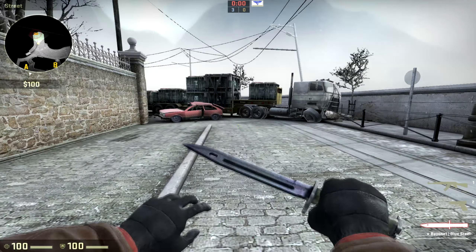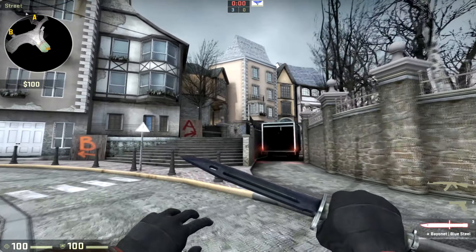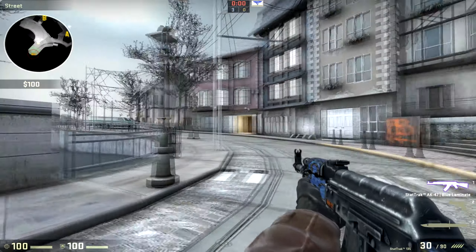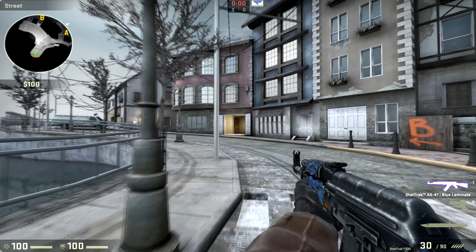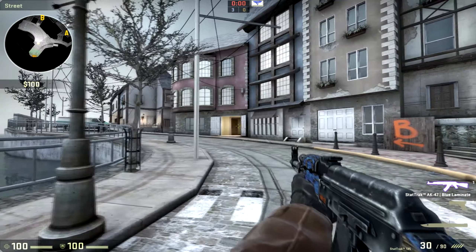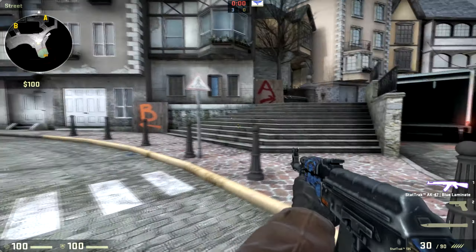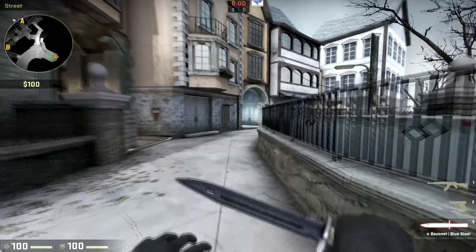Alright, so now we are in the T spawn, where the terrorists spawn. We're gonna look at how to get to the A site, which is that way. How to get to the B site, which is that way, or you can go in there and left inside of that house. Or also the middle, which is right in the house, or left in that entrance there. Let's start with the A site.